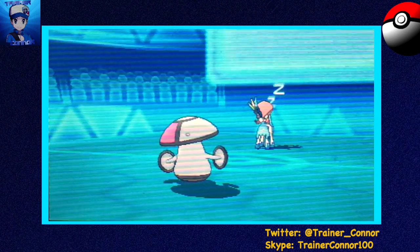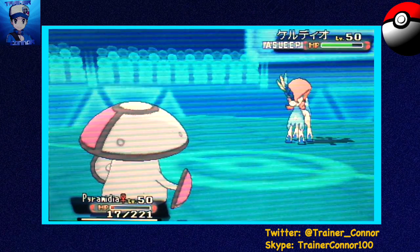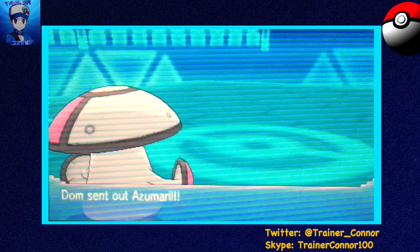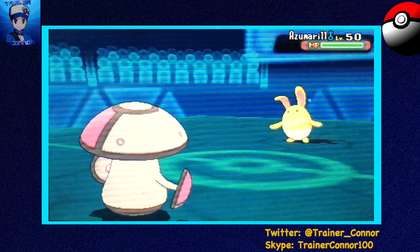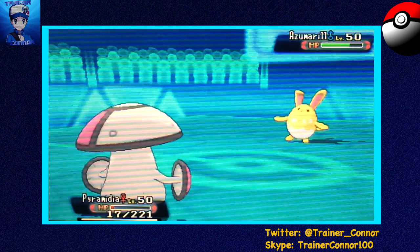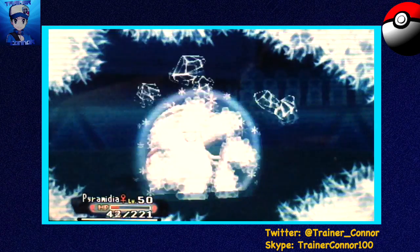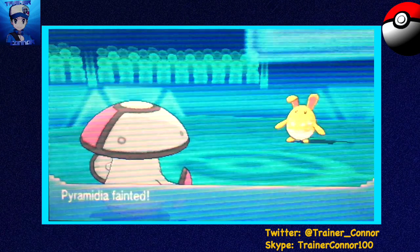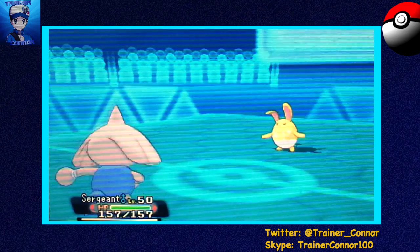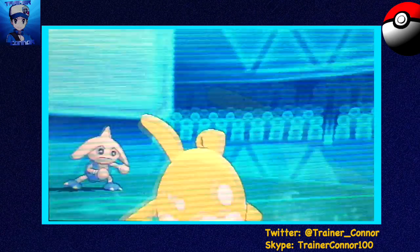I'm going to go with Spore right now to put that Keldeo to sleep, and while that's good, I realized — oh yeah, he still has Azumarill. Fortunately though, Azumarill does not have Sap Sipper. Sap Sipper would raise his attack by one stage if he gets hit by a Grass type move, but he obviously has Huge Power, which is a lot more common because Huge Power Azumarill can really do some work.